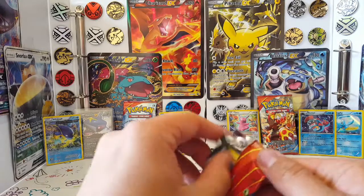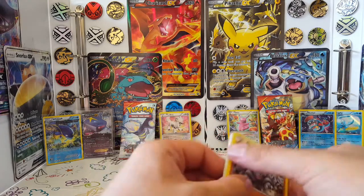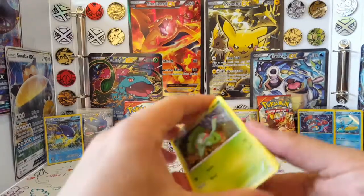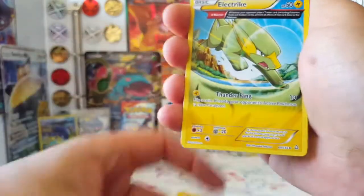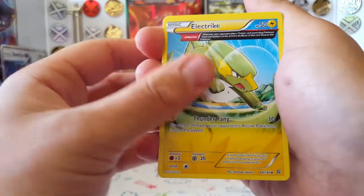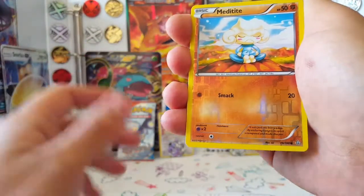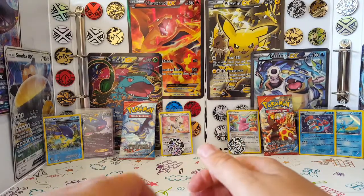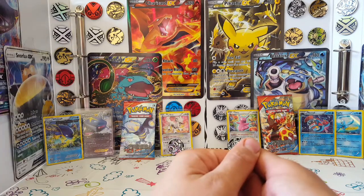Let's see if the Gardevoir pack can help, because Furfrou is just in the lead. Groudon's second pack: Lombre, Teammates, an Ancient Trait electric, Rhyhorn, Skiddy, Drilbur, Honedge, a reverse Meditite, and the rare is a Wormadon non-holo. So Furfrou and Kyogre are definitely in the lead, but only just.